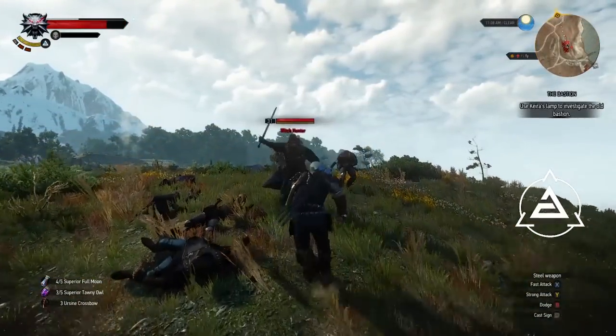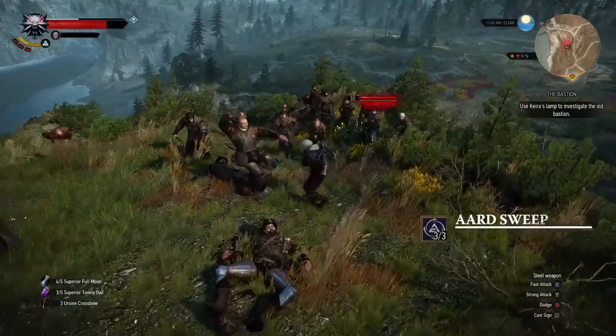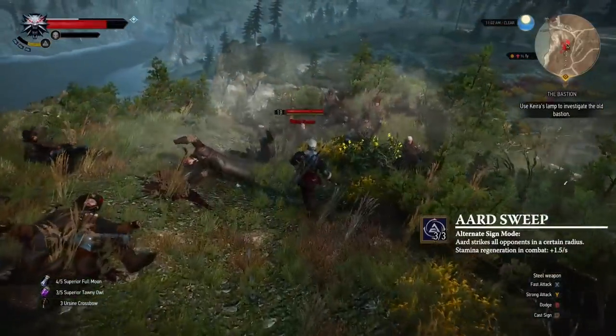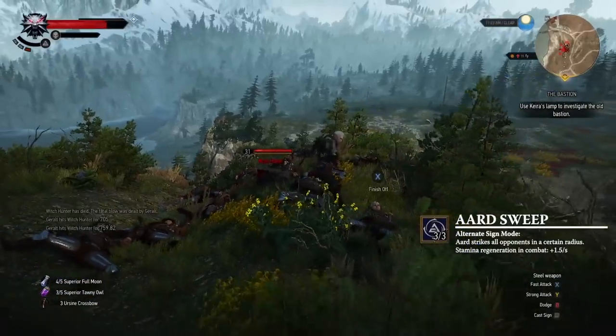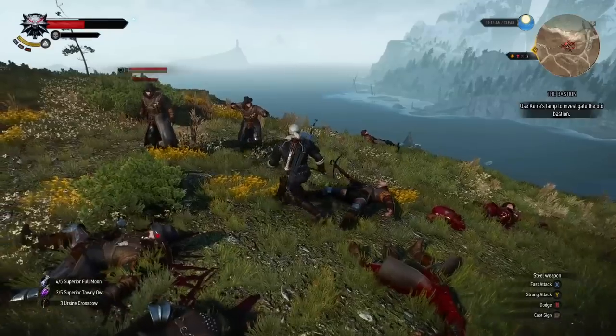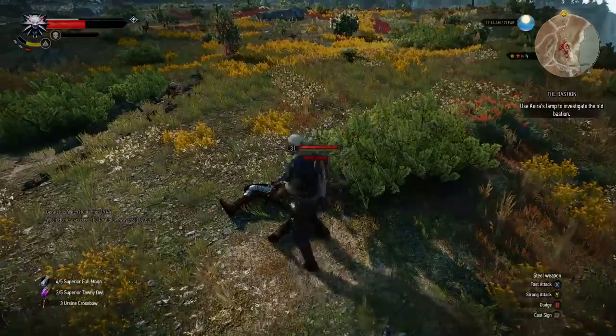Or you can use Flood of Anger to cast a max level sign. The Aard Sign sends a directed telekinetic blast to stagger opponents. The Alternate Sign, Aard Sweep, strikes all foes in a certain radius. If the enemy is knocked down, you can pounce on them with a swift execution.